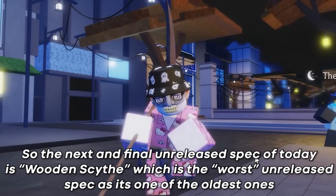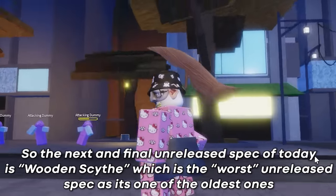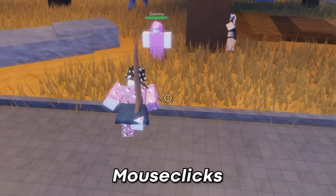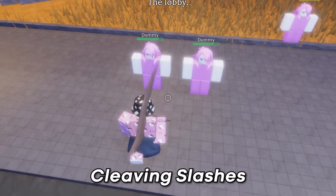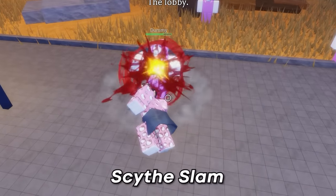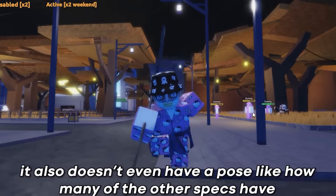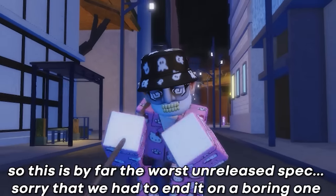The next and final unreleased spec of today is Wooden Scythe, which is the worst unreleased spec as it's one of the oldest ones — but I'll be the judge of that. The M1s seem bland; however, this is the only unreleased spec so far that actually has M1s in the first place. The rest of the moves are just attacks with your scythe — no special abilities, no ranged attacks. This spec is actually pretty boring and it doesn't even have a pose like many of the other specs have. So this is by far the worst unreleased spec.